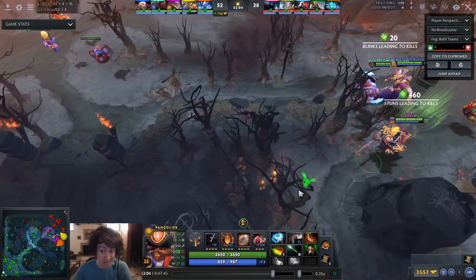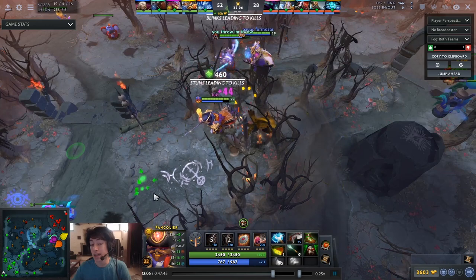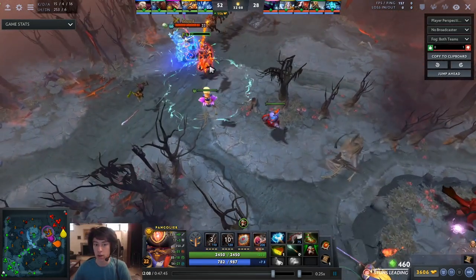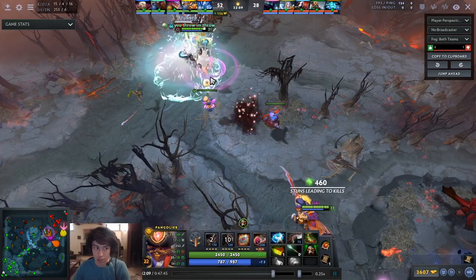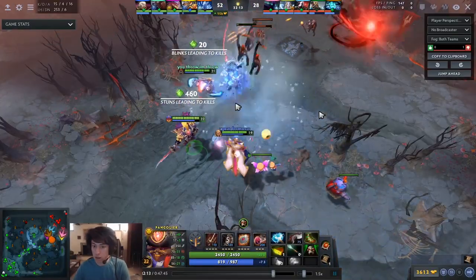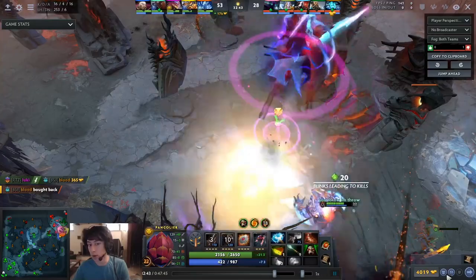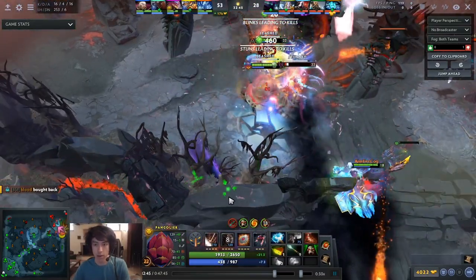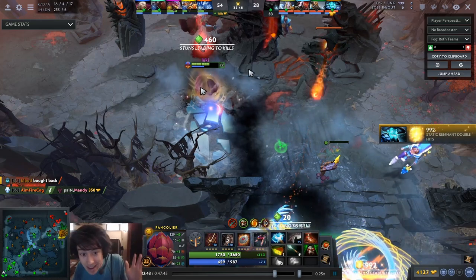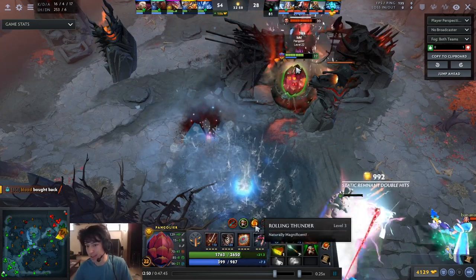I wish I could give you all the knowledge about what items are best against certain heroes and which items to buy when you're ahead or behind, but I really can't cover them all — there are just so many. I can provide some examples though. This is a very high MMR game where I'm playing against Grimstroke, and one thing you might not know is that Abyssal Blade can counter Grimstroke very well — the same with Puck's Coil.